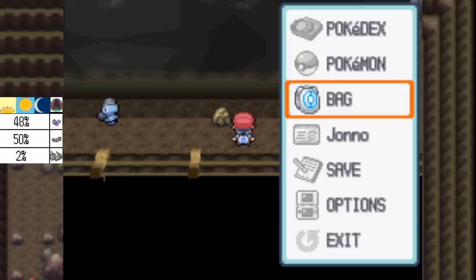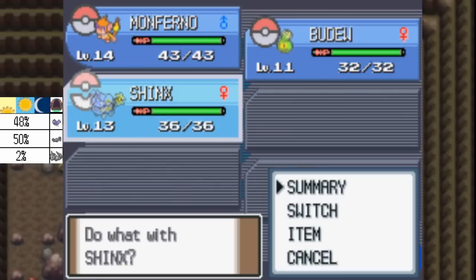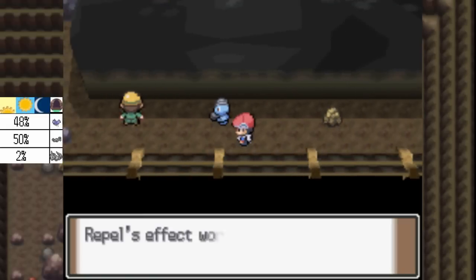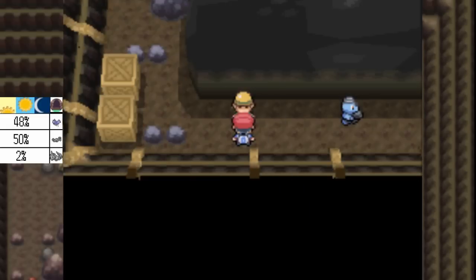That was Roark — he is this town's gym leader. There are a couple of trainer fights down here, and I would really like to do them to get a little bit of leveling up on Shinx and Budew. Budew does learn Mega Drain at level 13, which is really going to be useful for the Oreburgh Gym badge.